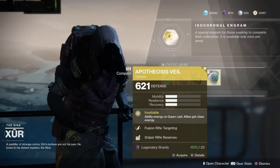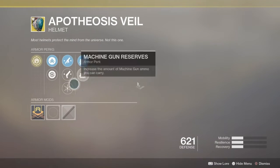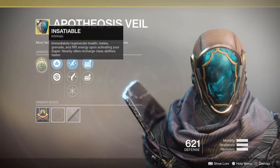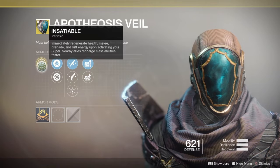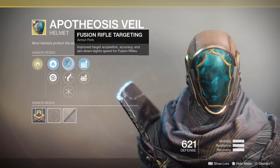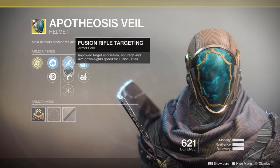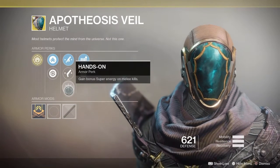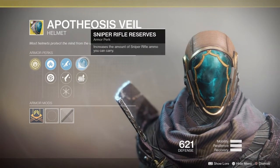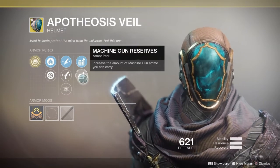For the Warlock, we have the Apotheosis Veil for 23 Legendary Shards. It immediately regenerates health, melee, grenade, and rift energy upon activating your super. Nearby allies also recharge class abilities faster. We have increased mobility or increased health recovery. We have Fusion Rifle Targeting — improved target acquisition accuracy and aim down sight speed for fusion rifles — or for hand cannons. Or you can have Hands On, gaining bonus super energy on melee kills. We also have Sniper Rifle Reserves and Machine Gun Reserves.